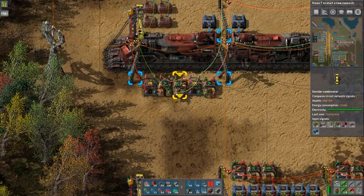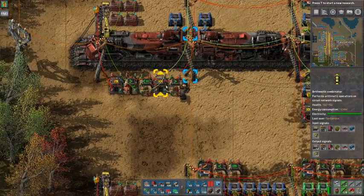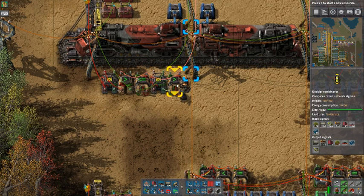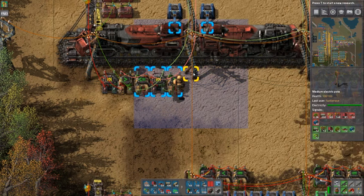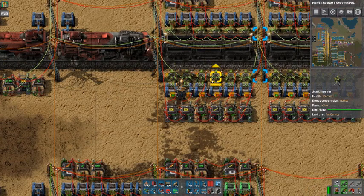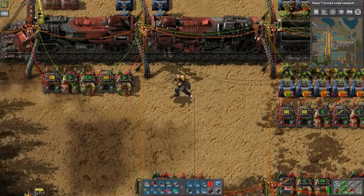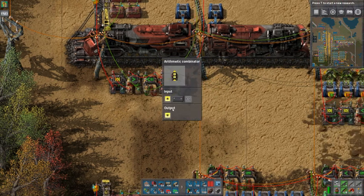The other three combinators regulate the stack size for the inserters. They are set to output 12 on the green wire if the request on the red wire is higher than 12. If it's lower than or equal to 12, it will output that request directly on the green wire. This basically prevents the inserters from sticking out — the quote-unquote problem from the beginning. This one outputs 1 multiplied by 12, so it outputs 12.